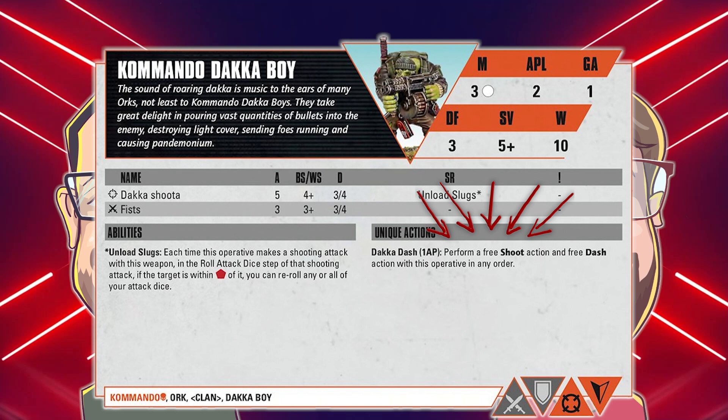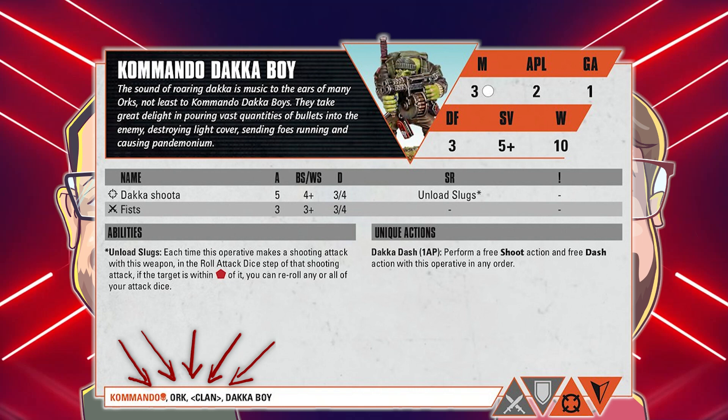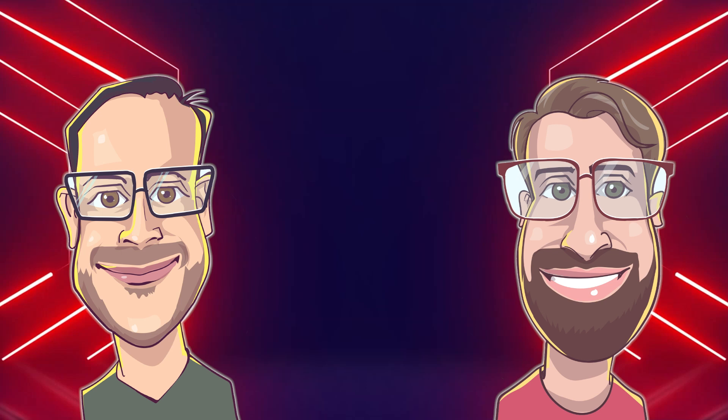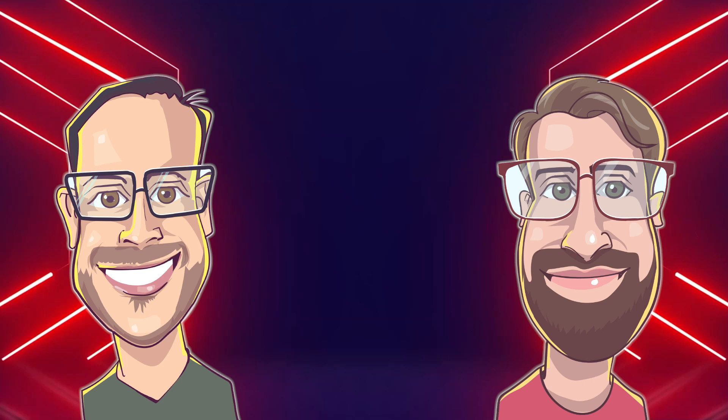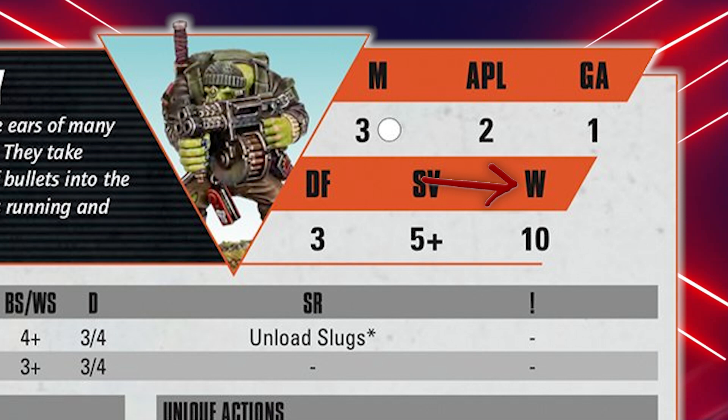When modifying a dice roll, if the modification makes it worse the chance of success is decreased — a 3+ becomes a 4+, for example — and the inverse is true for an improvement. For any abilities or game effects that modify the APL characteristic of a model, it can only be changed by a net maximum or minimum of one; you cannot gain or lose more than one APL after adding up all modifiers. One final point: if a model takes enough damage to have less than 50% of its wounds remaining, it is considered injured. An injured operative loses one circle, or two inches, from its movement characteristic.